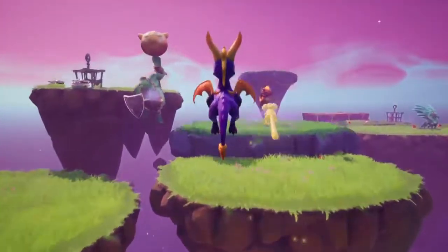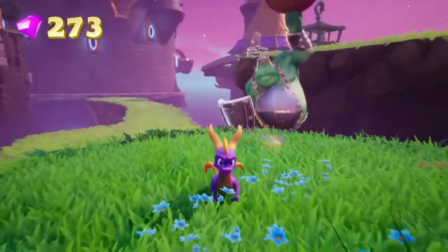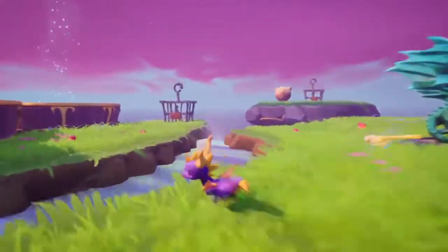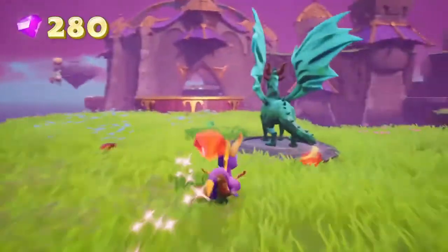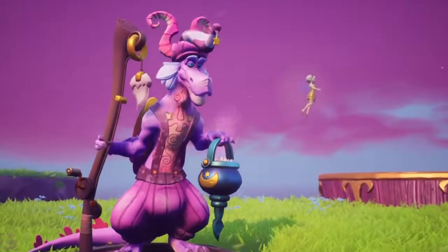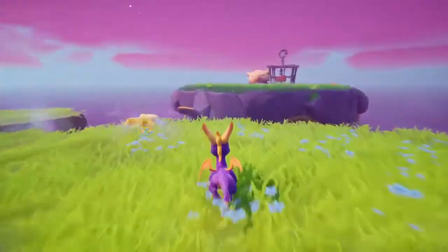Now onto the right path. Let's dodge that arrow. Flame on! Actually I think it's meant to be that one — that's a bit further down. Let's do a quick sweep of treasure, grab the fairy and then grab the dragon.